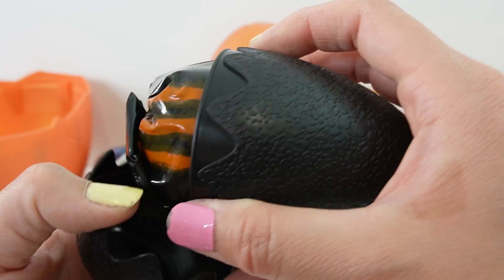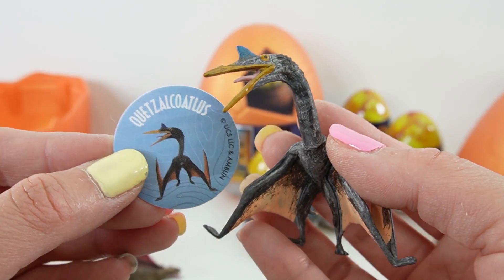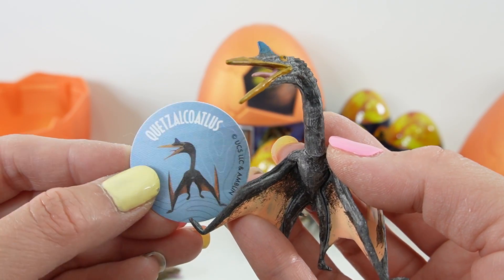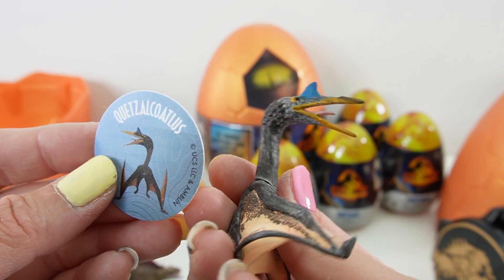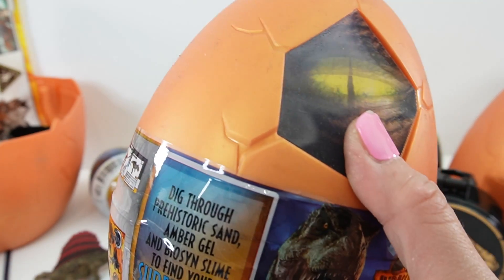Next egg. This one is hard to pronounce and looks really, really scary. I think it's a Quetzalcoatlus. Just look at it — this one is 16 feet tall. Can you believe that? That is huge. That was a fun mega egg. Now for the medium-sized one.